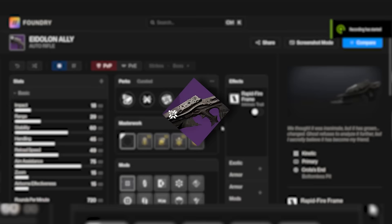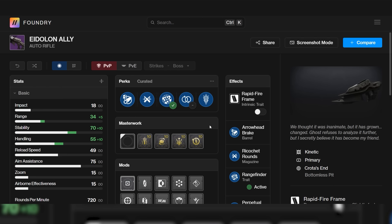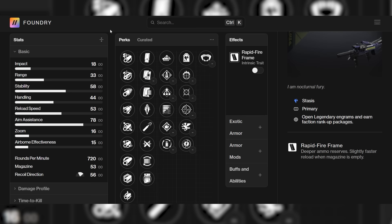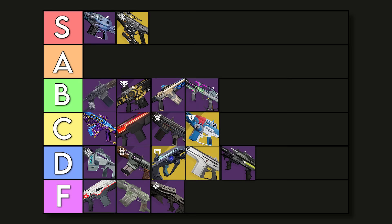The Eidelion Ally is a legendary version of the Necrochasm. I'm going to go ahead and say this is not good at all — very bad actually. Having Range Finder, which does nothing for your range, and Perpetual Motion, which is not useless but also kind of meh. It has no other perks other than that, and I'm actually going to put this in F tier because there's no point in using this gun at all. Another garbage rapid fire auto is the Crate. The perks are just garbage — it has Adagio and Overflow, which would be the combo I'd go for, and Adagio is very bad on rapid fires as well, only bringing your TTK down 0.05, even worse than 600s. I'm going to put it in F tier because the perks really are that bad.